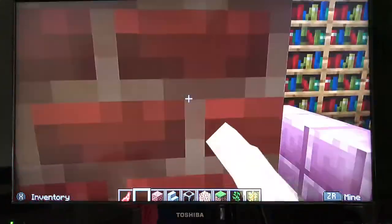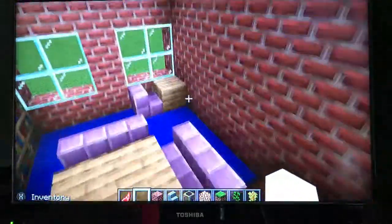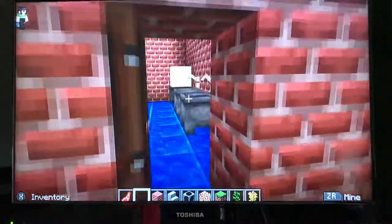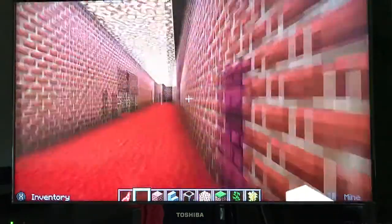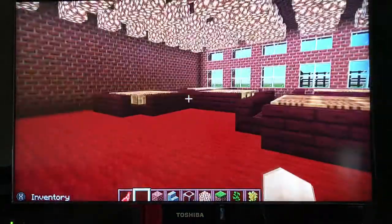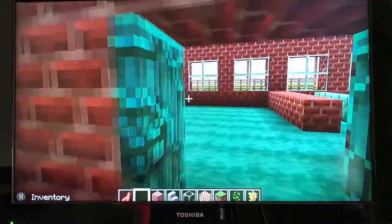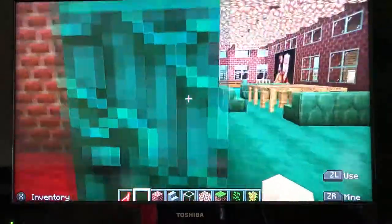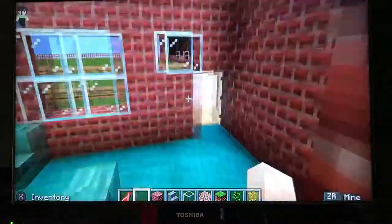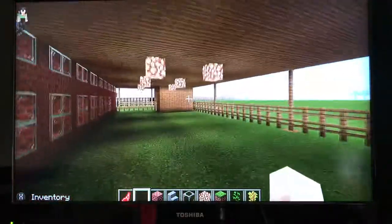Right here is the library, but now it is another space. And right here is the boiler, right here is the cupboard, right here is class 1 for year 1 and 2, and right here is the section class. And you can just come outside.